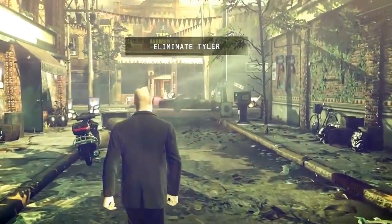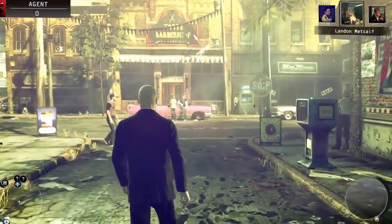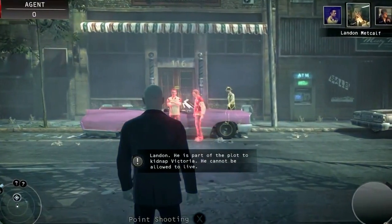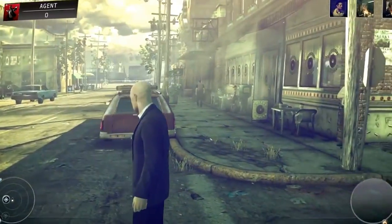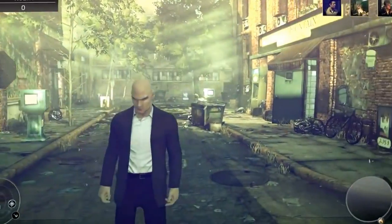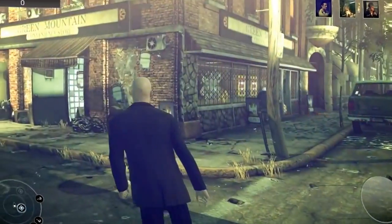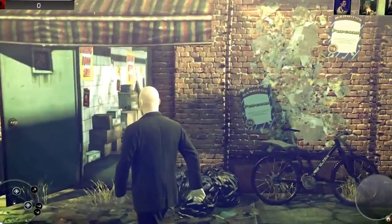This is a pretty huge environment and it's all pretty free roaming. You can go around and scope out the situations, find different elements you can use to your advantage. There's a lot of improvised weapons around, a lot of different disguises, and for every single hit within this level there's a large amount of entry points. Here we're homing in on our first target, who is the leader of the gang. Our first target is going into the convenience store, so we're going to follow him in the back entrance.